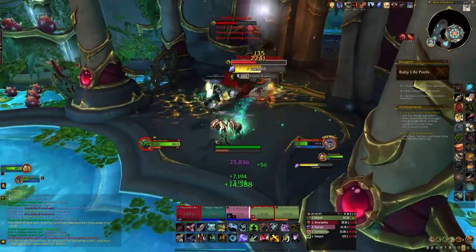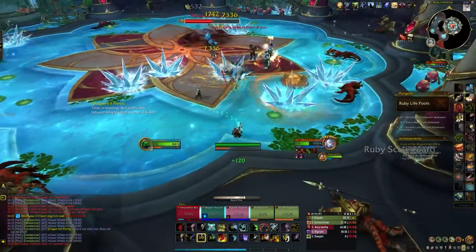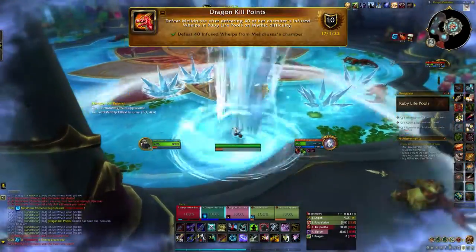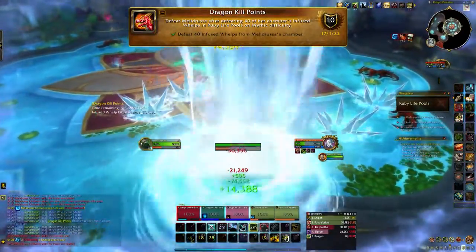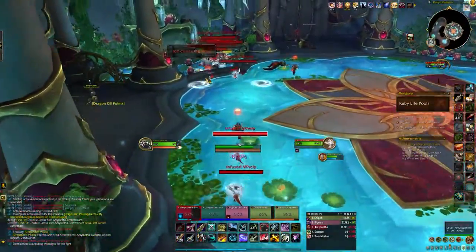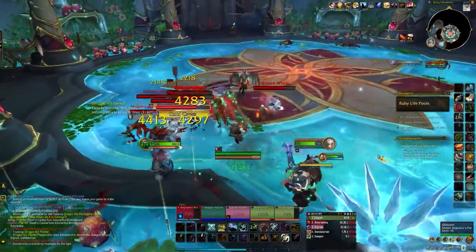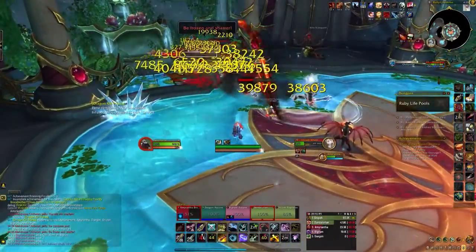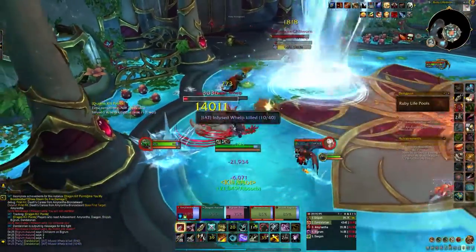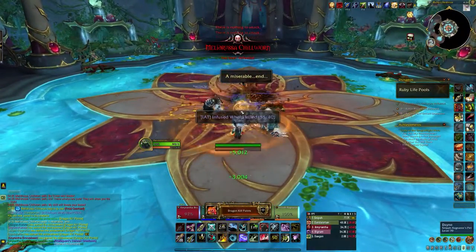Once you've reset the dungeon, go back in and do Dragon Kill Points — defeat Meldrusa after defeating 40 of her chamber-infused whelps in the Ruby Life Pools. Pretty easy: spawn many whelps by running into the eggs or waiting for her to spawn a ton. Kill as many whelps as possible — you need 40. Instance Achievement Tracker will let you know how many you've defeated. Once you hit 40, defeat the boss as normal and you'll get the achievement Dragon Kill Points.